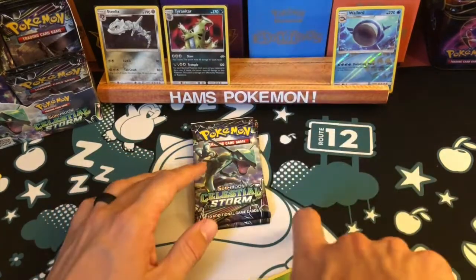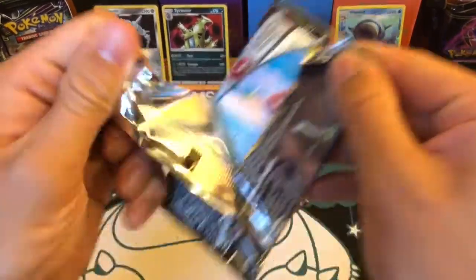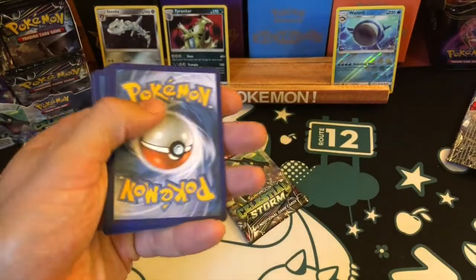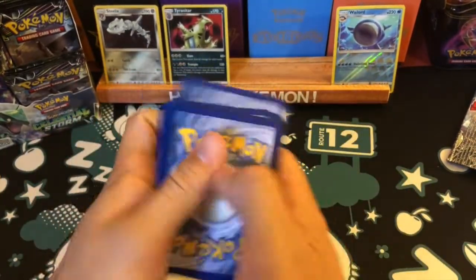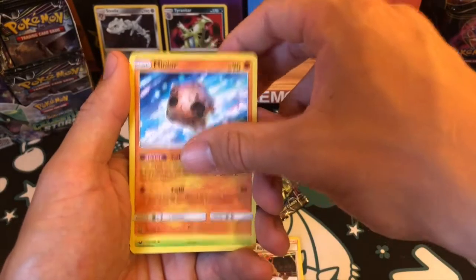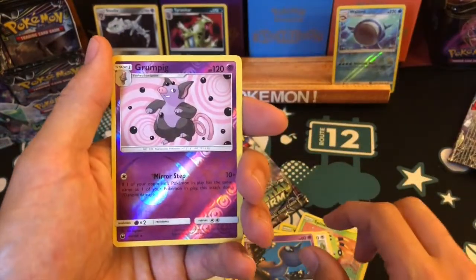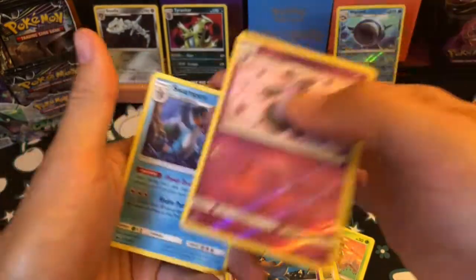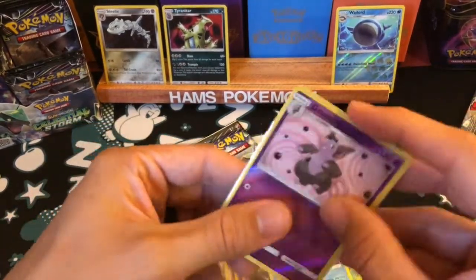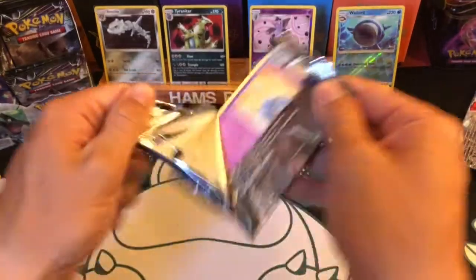So that's two holographics and a reverse — struggling a bit for Ultra Rare hits, but two nice holographics, and actually both are ones I really wanted. I like the artwork on both. Not too shabby. First card from the second-to-last pack is a Masked Royal, Minior, Volby, Love Disc, Spinarak, Torchic, Slakoth, Shuppet. Reverse is a rare Grumpig, which is nice, and the rare is a Swampert. Swampert was a big feature in the pre-release packs — I know a lot of people had those in their pre-release builds.